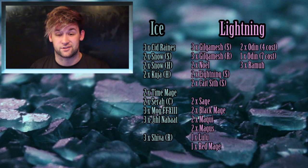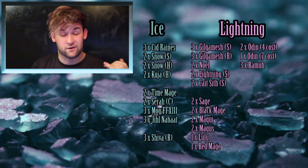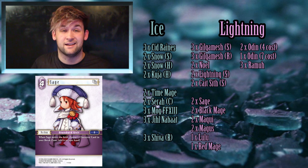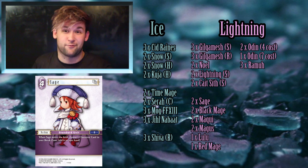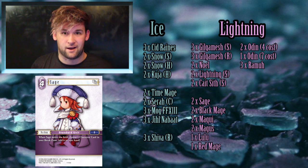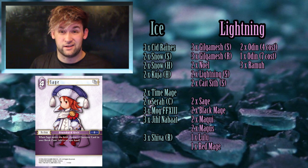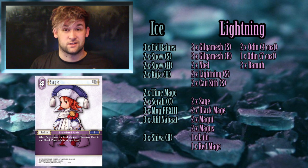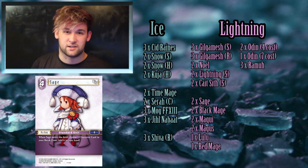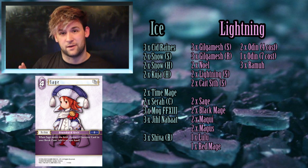Moving into the lightning backups — it has pretty much the same problem as the ice ones in that there are just so many good ones. The first I've gone for is two copies of Sage. Sage is amazing and I want to find room for it in every deck. Being able to pick up a guy from your graveyard is extremely powerful — you can pick up a guy that you dropped, or use it to reuse its S ability. There's just so much utility for this card.